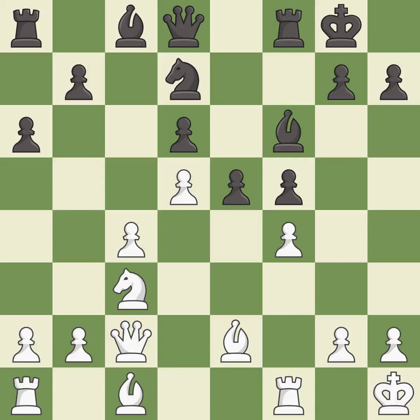This develops a queen off its starting square, getting it into the action — it is excellent. This defends a pawn that was under attack and had no defenders — it is excellent. The rooks can see each other now, allowing them to provide mutual defense — it is best.